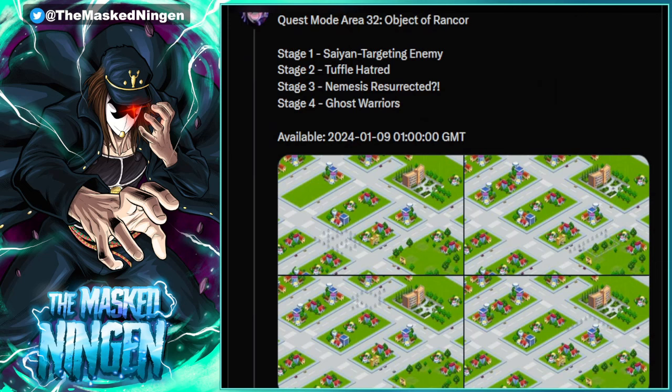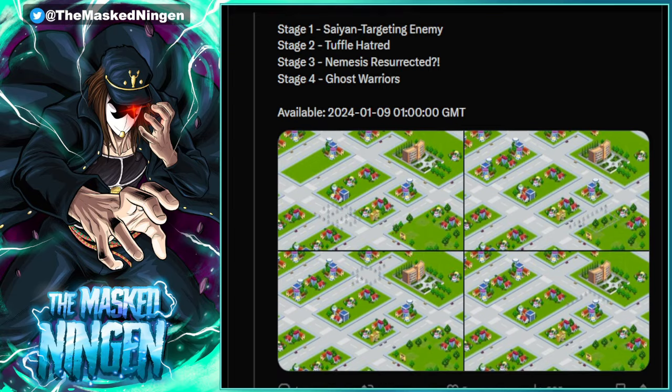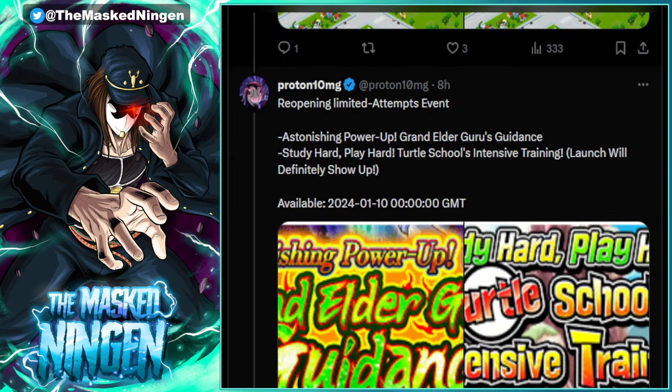As far as I know — I'll have to double check, people can let me know in the comments — none of these new stages take over as being the new best link level stage, but that's something I'll have to check. If someone does provide the info, I'll pin that comment in the video. We also have the Guru Guidance event starting from Wednesday — basically after the next reset from when you're watching this — which is the extra chance to get the link level ups. And then the daily Roshi turtle stage gets the bonus thing we've had a couple of times now where you get a guaranteed Launch appear as the boss of the stage, which means you get the guaranteed Kai for finishing the stage as well.